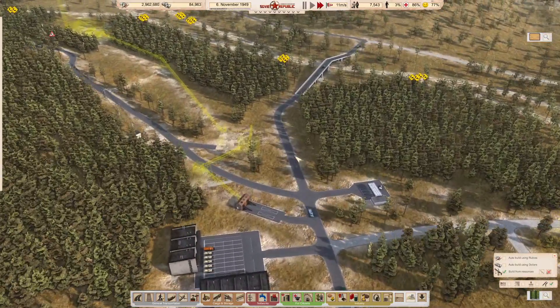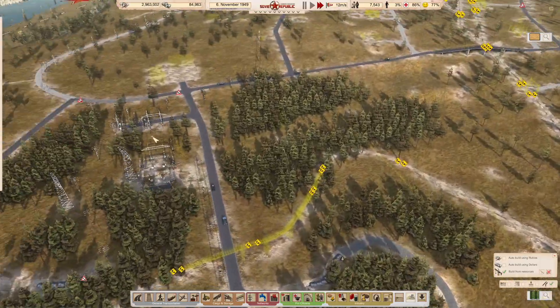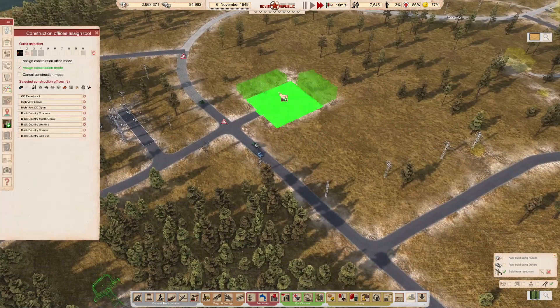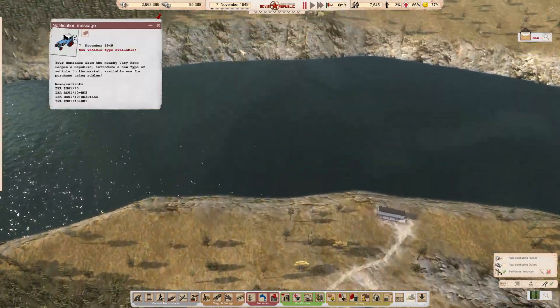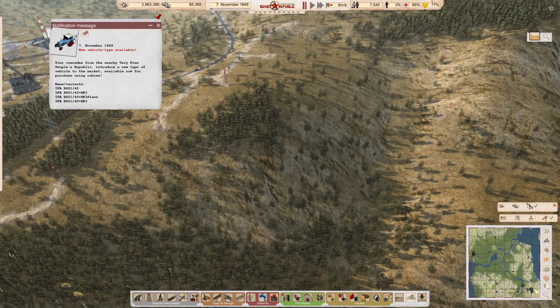I think we're now pretty close. I wouldn't mind the technical office as well — I think we're going to add the technical office to that. We've got a couple of new vehicle types — that looks very much like a NATO one. Let me just go and take a look at that.